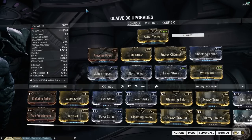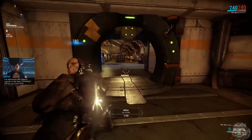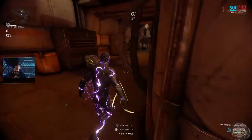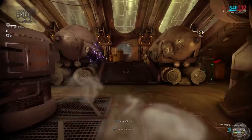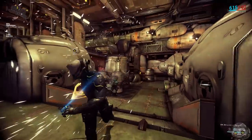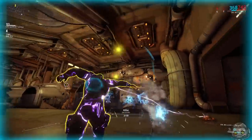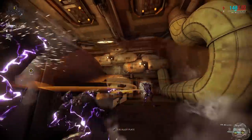Now, the main attraction for this build is Steel Charge, Energy Channel, and Radial Blind. You have probably noticed the amount of damage I've done with the Glaive — that's because of these mods that mix well together. When you use Radial Blind, it activates the Stealth Damage Multiplier with your melee weapon. This is also multiplied by the elements you use, the Energy Channel you have in your weapon, and the raw damage mod, Pressure Point.